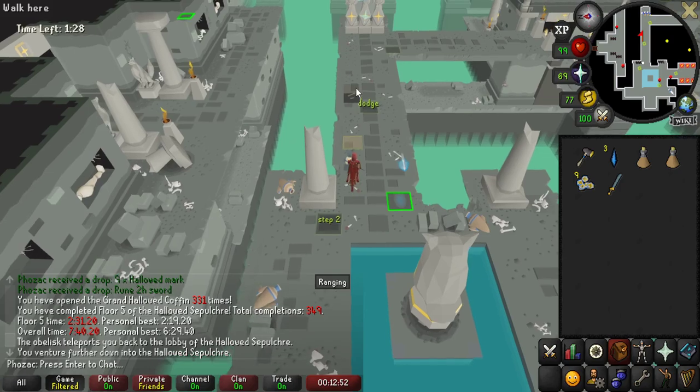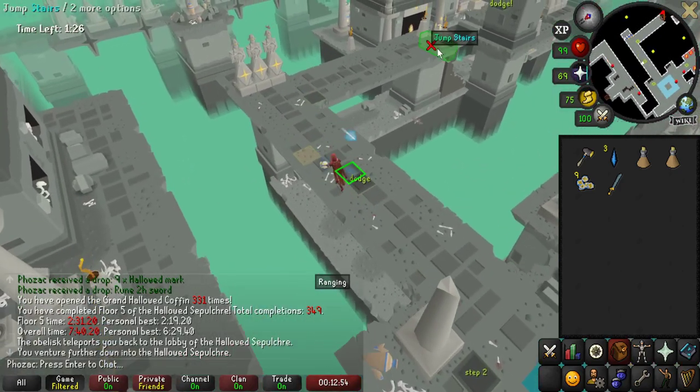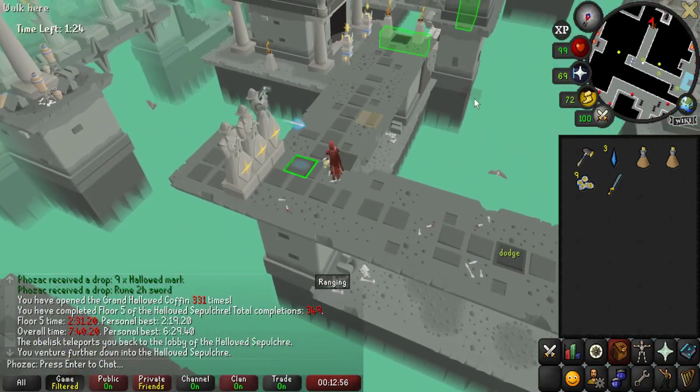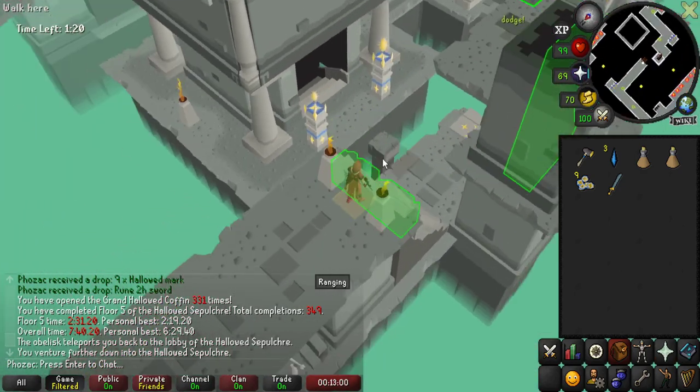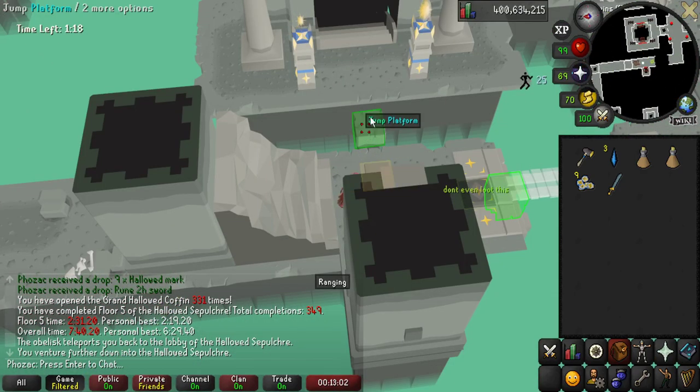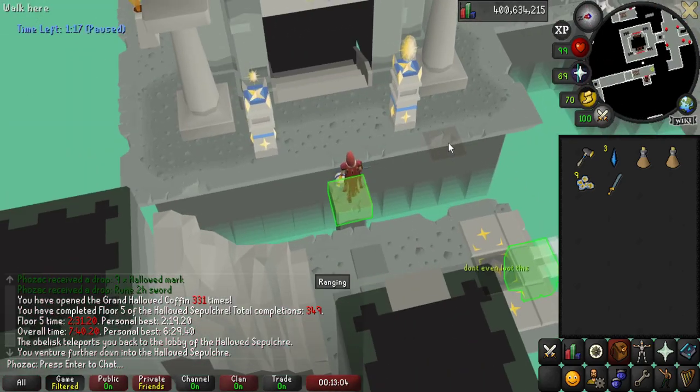A good rule of thumb on those blades: you always want to either run the moment the blade gets back, or run the moment it's sent out. There it is — floor one completion, pretty easy.